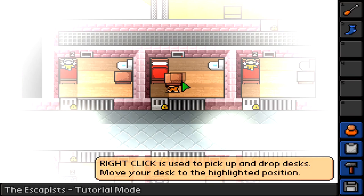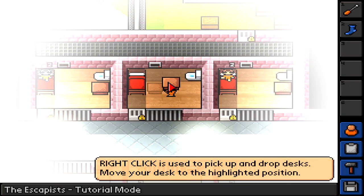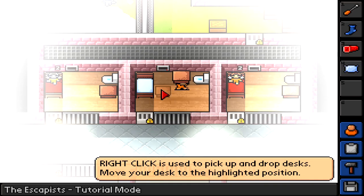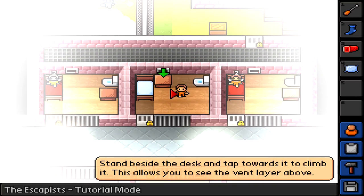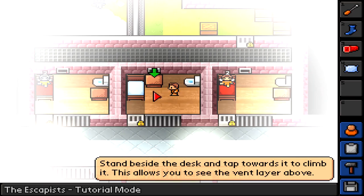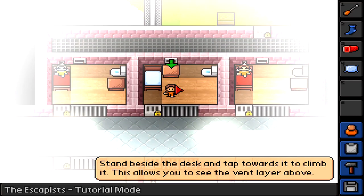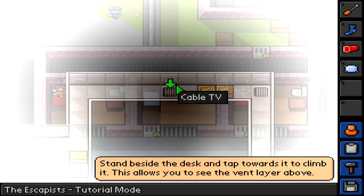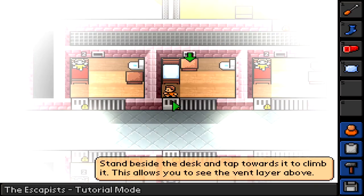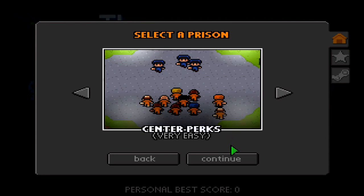They wanted me to move. I should probably read the tutorial. I'm right clicking, it's not letting me drop this. I just took stuff off my bed and I can't seem to... they had it marked to place here but it would only let me place it up there. Tap towards the climate to see the vent layer above. You know what, tutorial mode sucks — I'm gonna skip this for you guys. That was a very clumsy tutorial.